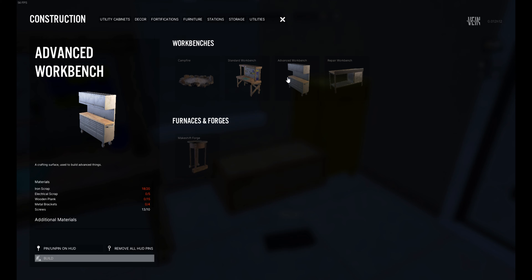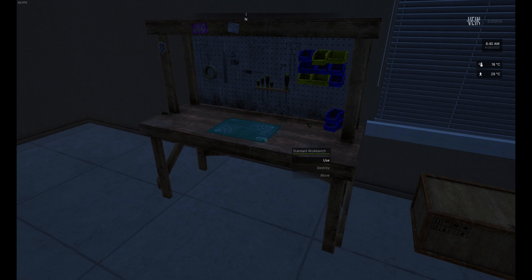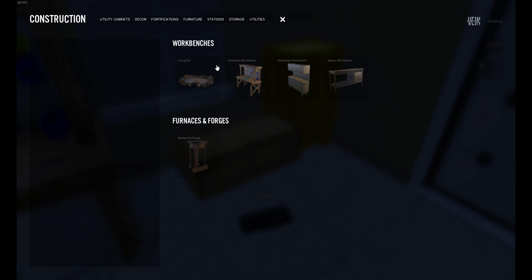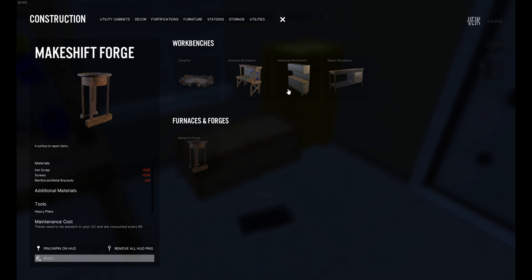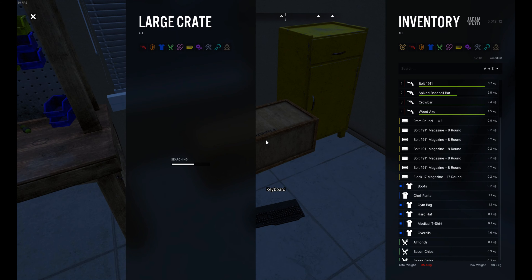We have the standard workbench. I would like to get that forge — iron scrap, screws, reinforced metal brackets. To make reinforced metal brackets, I'm guessing that's these. Let's craft. You can't make this into anything... okay, we got four of those. I'll take those. So if I go to build and stations, we don't have that, so we'll have to make this first. We need 15 wooden planks, electrical scrap, and iron scrap.